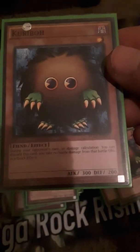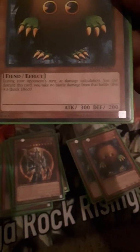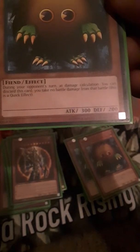And then we've got three Karibos in here. 200 attack, 300 defense. He's a fiend effect. During your opponent's turn at damage calculation, you can discard this card — you take no battle damage from that battle. This is a quick effect. Pretty good.